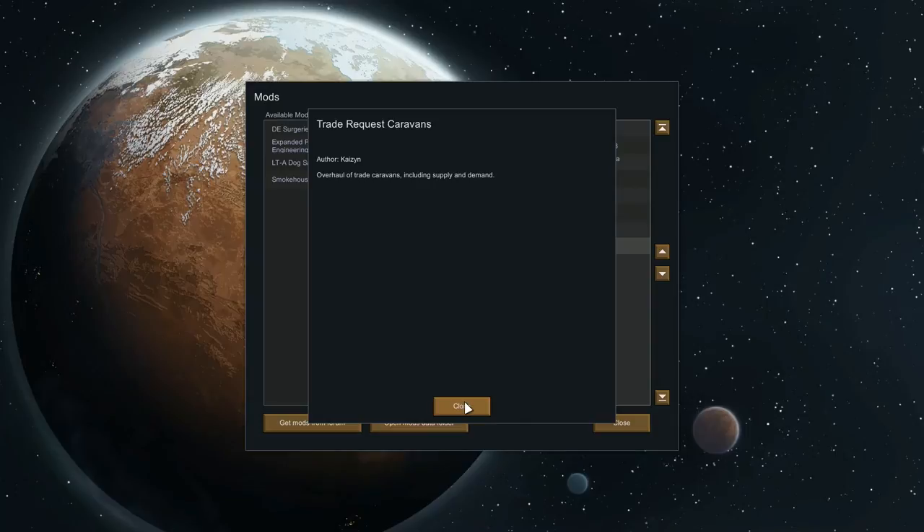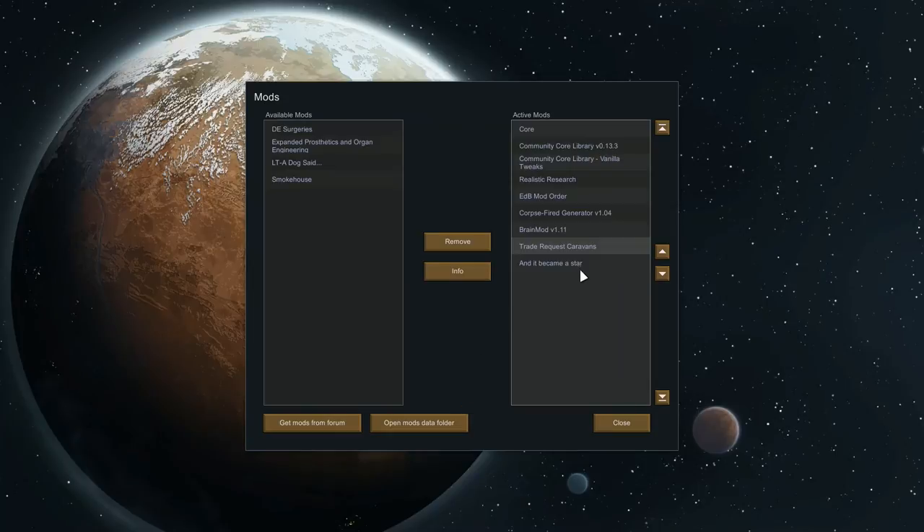With Trade Request Caravan you can see what requirements traders actually have. So if you're low on, say, steel, you can look at the trade request list and find a village that has lots of surplus steel, then say 'I've got lots of cotton, come visit, I will trade.' That's pretty good.